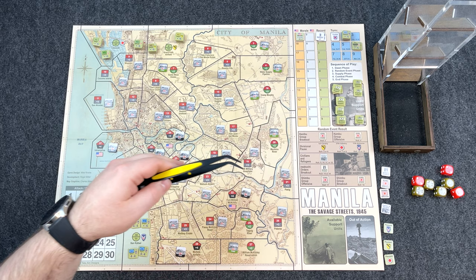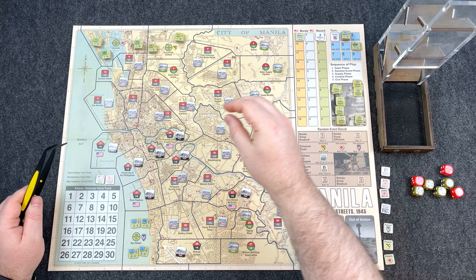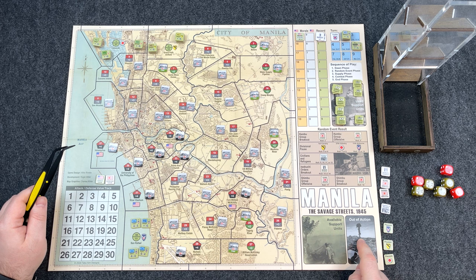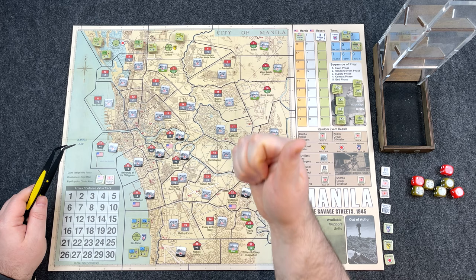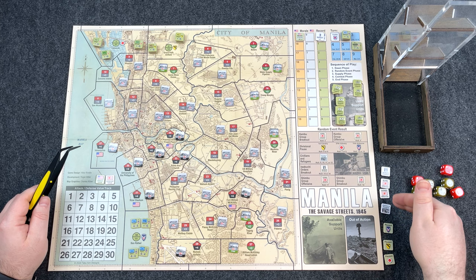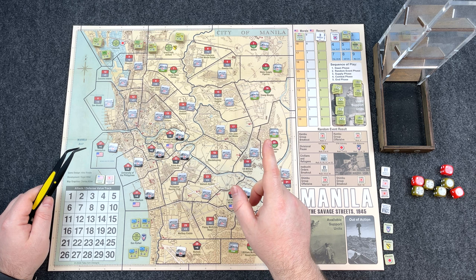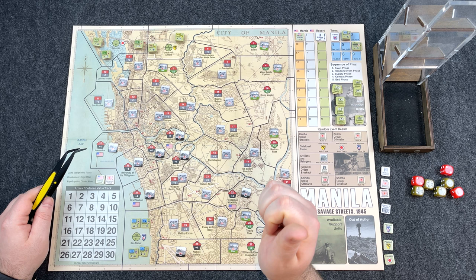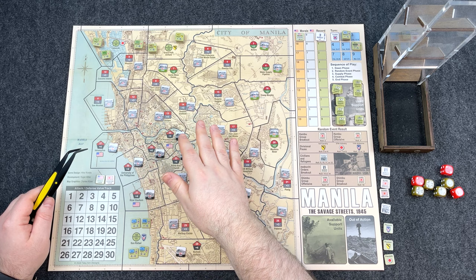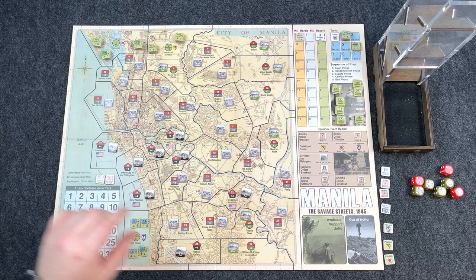Each turn follows the sequence of play. Dawn phase: reinforcements — none until turn 2. Permanent withdrawal — not until turn 6. Leader mortality: any units in the out-of-action box from last turn, roll 1d6 to determine if they're KIA, lightly wounded returning later, or returning immediately. Then the random event phase. Supply phase: roll 4d6 — first turn you get 12 minimum. Then the combat phase, then the end phase where you check for automatic or operational victory, flip spent units fresh, reduce morale by one, remove the random event marker, and advance the turn marker.